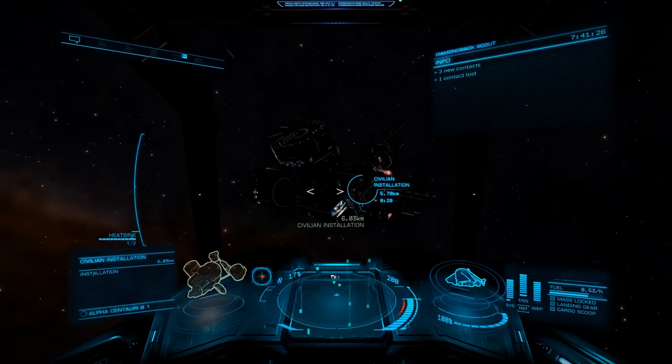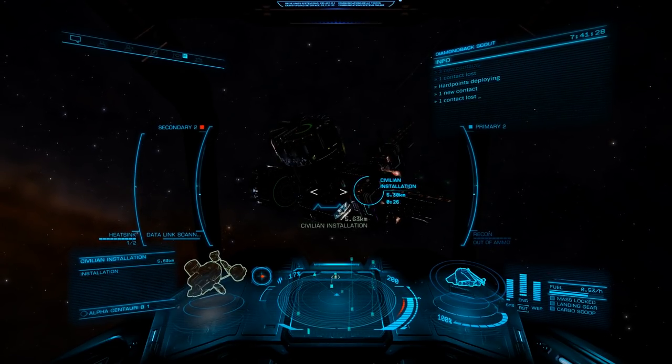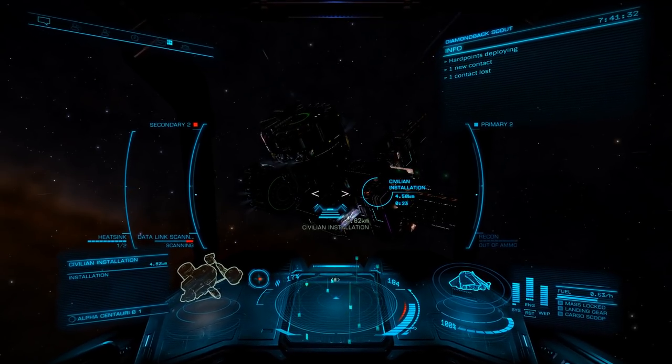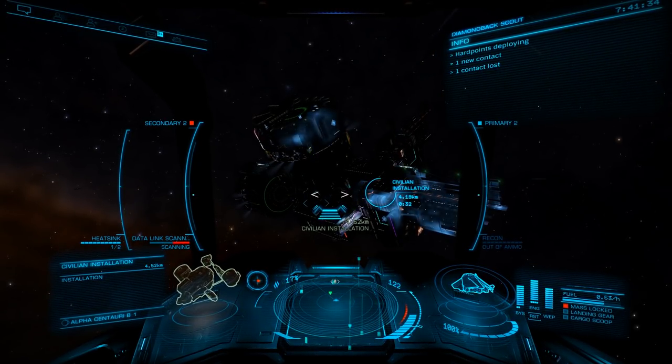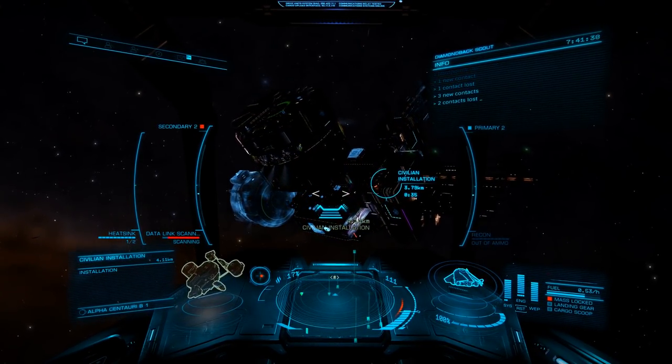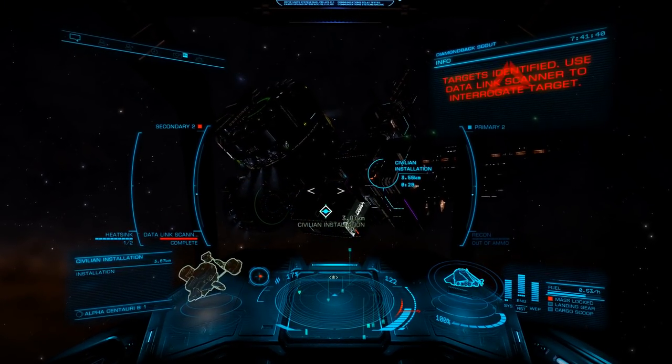Once you arrive, approach the installation and target it from your contacts. Once targeted, scan the installation with your ship's data link scanner. You'll see a rather cool animation as the installation is scanned. Once complete, your contacts will populate with a number of POIs for the installation.